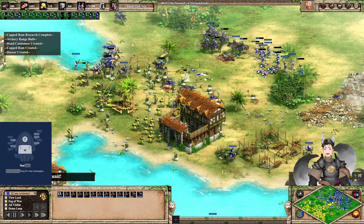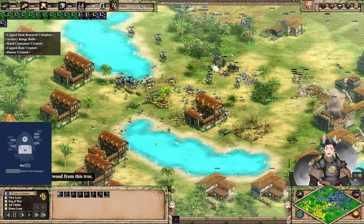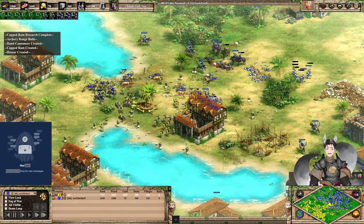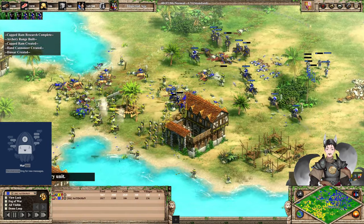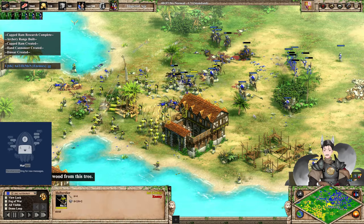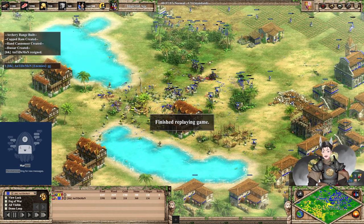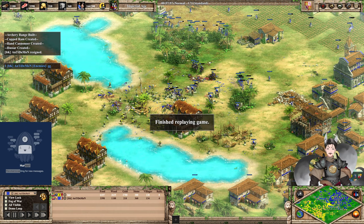Bombard Cannons can spread hits there. Hussars are starting to overrun them, but the majority of Hand Cannoneers are lost to Bombard Cannons. It looks like Blue backed out of the game. That's AnneGrade saying — thank you for watching, and on to the next play.